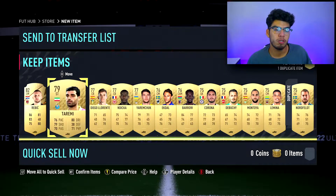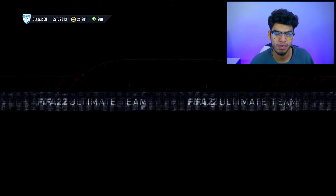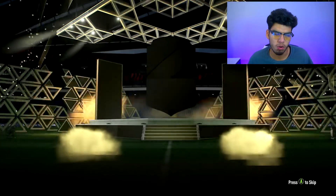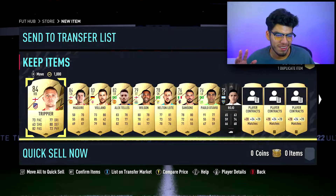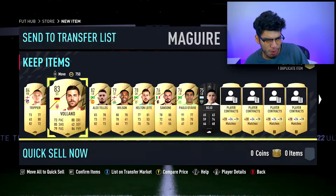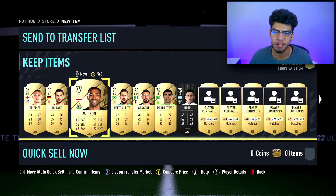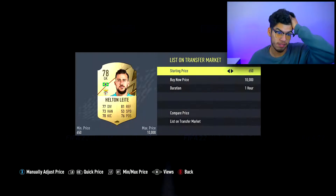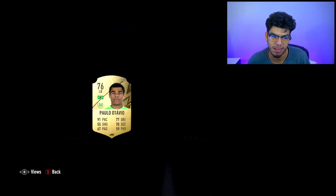We complete this Brazil squad, which is super expensive - the center mid from the Saudi league and the right mid from the MLS are extremely expensive. But if you're starting the game with 20-30,000 coins, go ahead and do these SBCs because you will either make profit or break even. To lose coins you have to be skilled at losing, because it is really easy to make your coins back and make profits. That's why I have 150k right now.